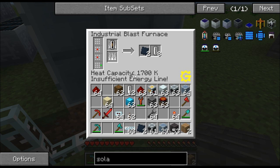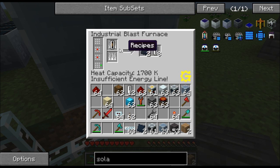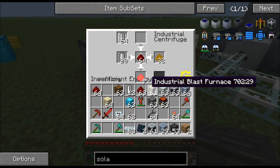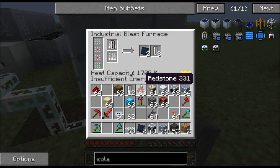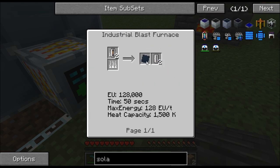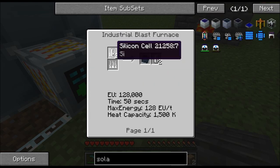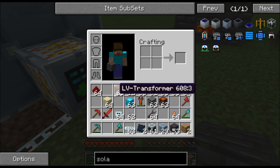Now this machine is going to want a lot of energy. You'll also need silicone cells. To make silicone plates, put two silicone cells into the industrial blast furnace. The machine requires exactly 128 EU per tick — it says 'max energy 128 EU per tick.' Anything more than that and the machine will explode; anything less and it just won't run.